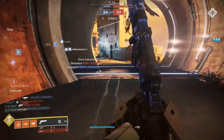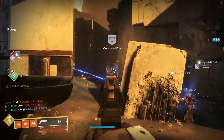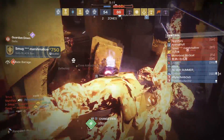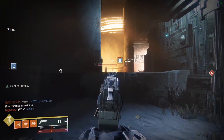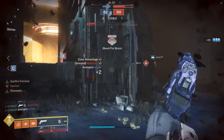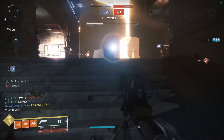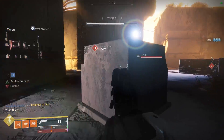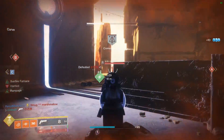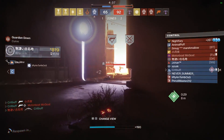For PvP players on console, the Loud Lullaby and all other 110s are much harder to use than their 180 RPM cousins. The main benefit to a 110 RPM hand cannon over the 180s was their range and two-tap potential after proccing something like Rampage or Kill Clip. With the recent range adjustments to these weapons, that edge over the faster RPMs is significantly reduced. The release of another 180 RPM precision frame hand cannon into the game with Shadowkeep for your energy slot means you'll be able to customize your loadout around the 180s with even more ease, so that's another mark against this weapon.